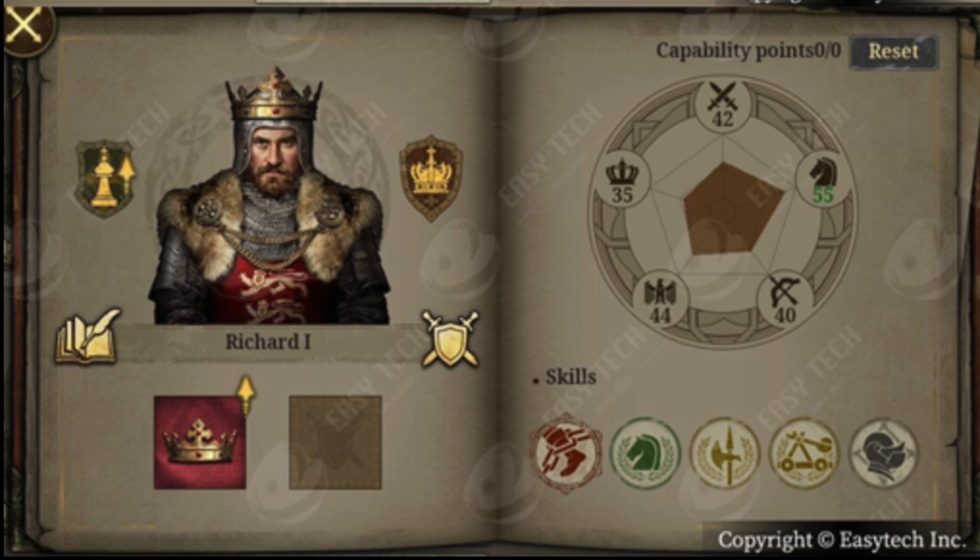EasyTech tells us that they will continue to use some of the settings from the previous game, like the military ranks and titles, that increase the general ability, but also the health system. The attributes of the generals in European War 7 are divided into infantry, cavalry, archery, internal affairs, and morale. So generals will be specialized, like in any other EasyTech game, in one of those military tactics or even in diplomacy.